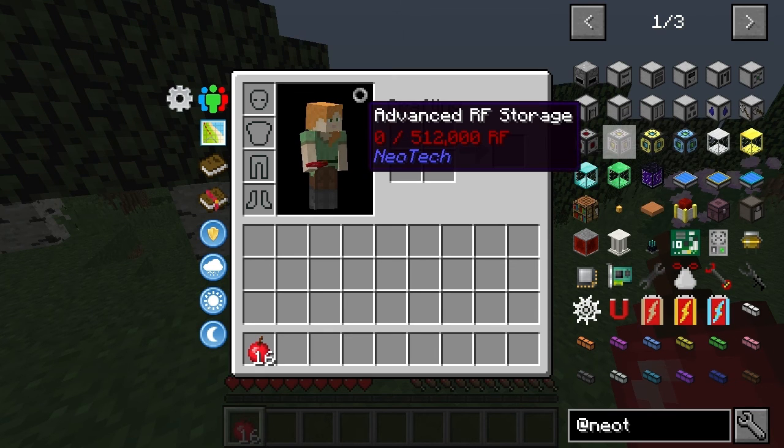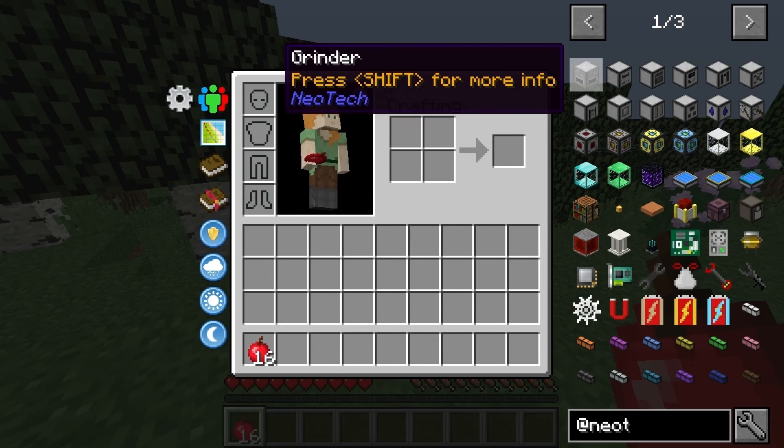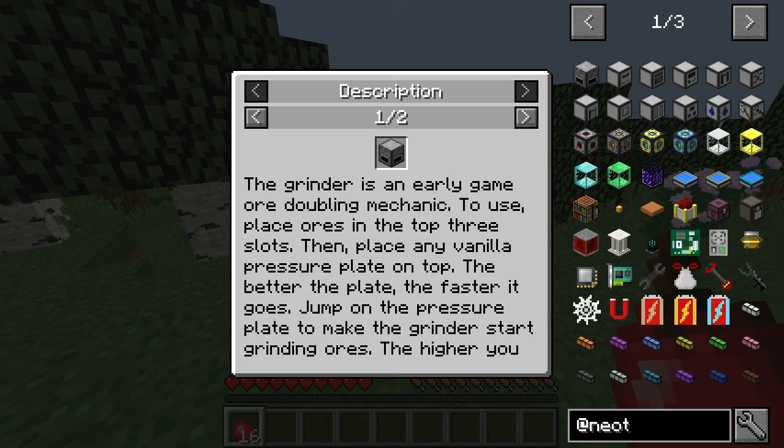So I'm playing now in Unstable 1.8. The Grinder is an early game machine. You've placed all those in the top three slots and placed any one. Let's try this then.